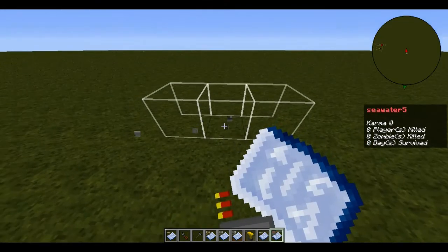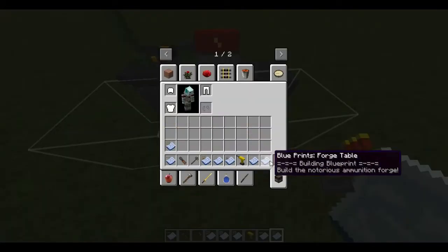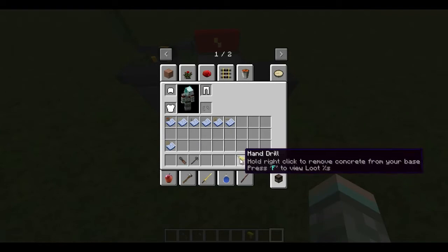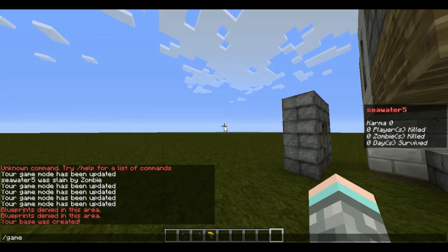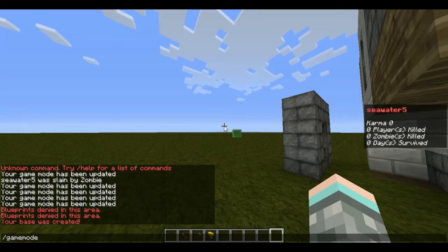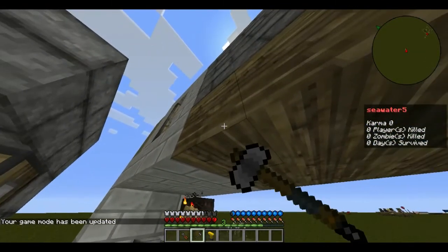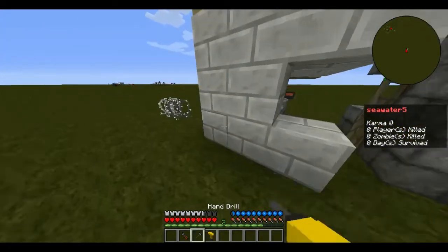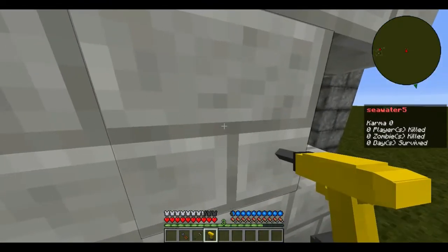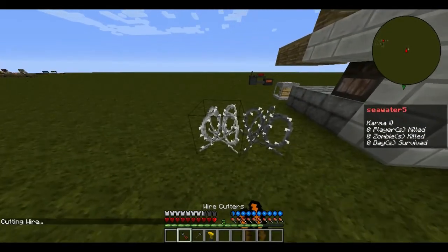The forge table is used to cast special ammo with special abilities. These other items — wire cutters, base hammer, and hand drill — let you edit your base. The base hammer can delete stone, wood, and concrete. The hand drill can also delete concrete. Wire cutters can delete barbed wire.